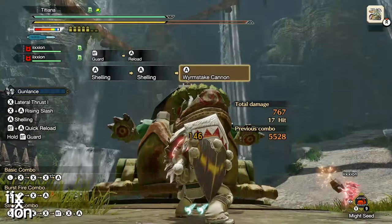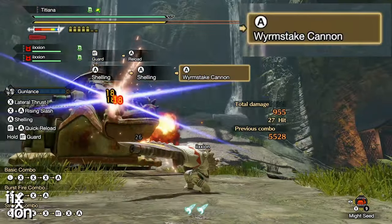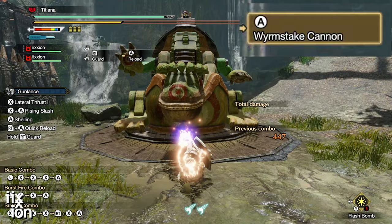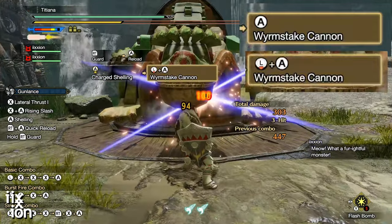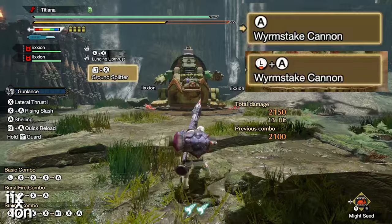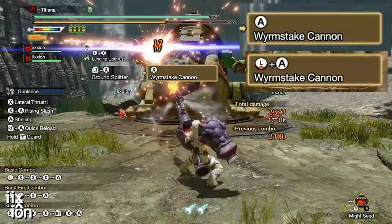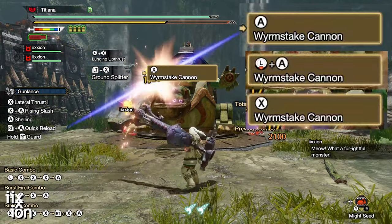The button assignments for gun lance are trash. They're broken beyond belief. The complexity of it astounds me. When I want to do a particular move — say, worm steak cannon — I shouldn't have to consult a flow chart in order to determine which button to press. There are at least four different buttons that activate worm steak cannon.